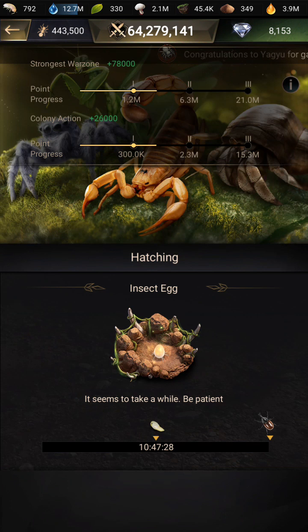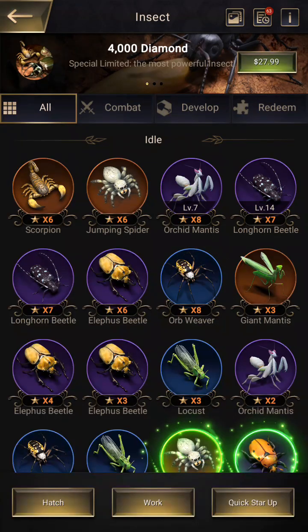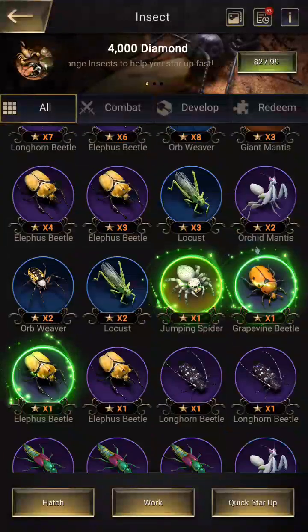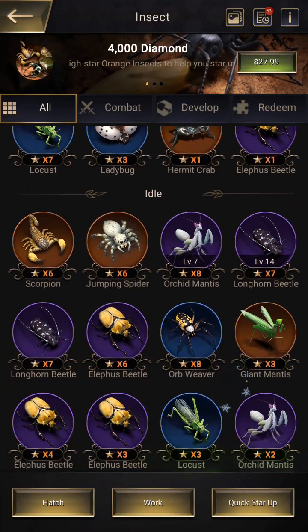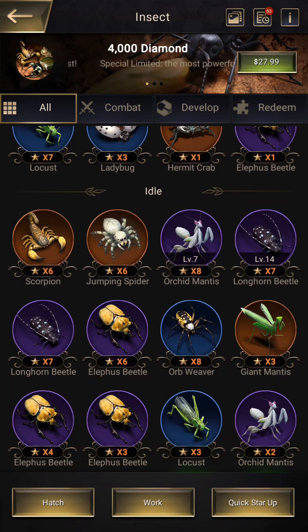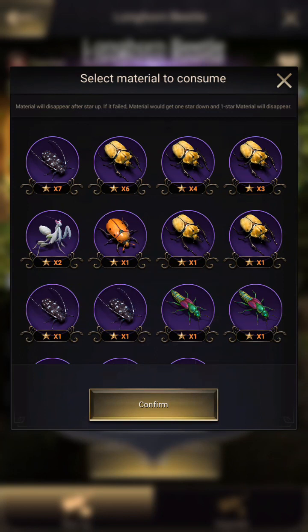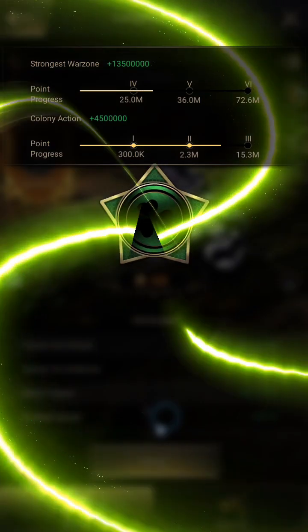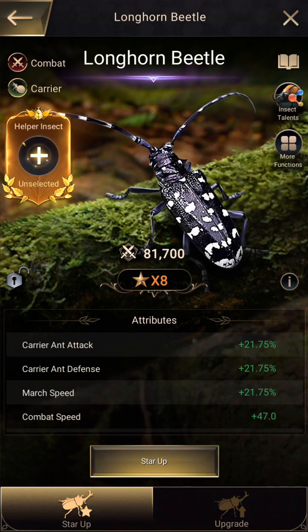We go to our insect habitat and check out our insects — these are the new ones. We have a longhorn beetle, a level 14 seven-star longhorn beetle, and it looks like we can star it up. Confirm — yes, I have exactly enough fodder to do this one star-up. That's going to make that longhorn beetle much, much stronger.